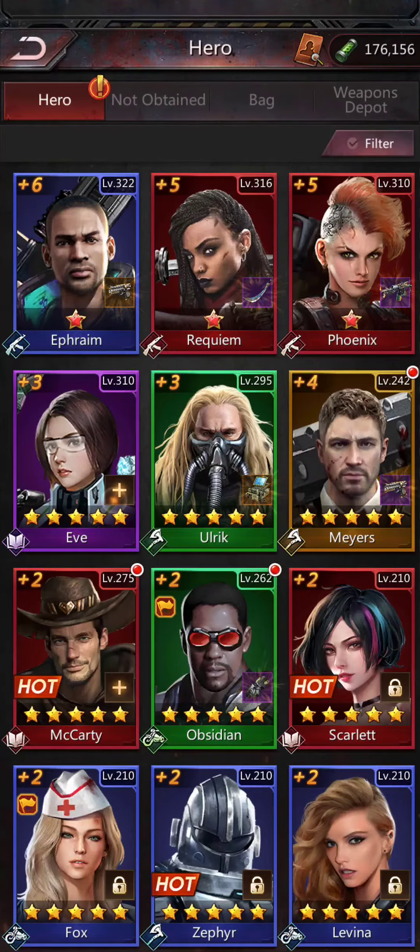Check out the stats for Eve now. But yeah, that's how you use the Inherit feature for nano weapons. I hope this was helpful — I'll see you out there, guys.